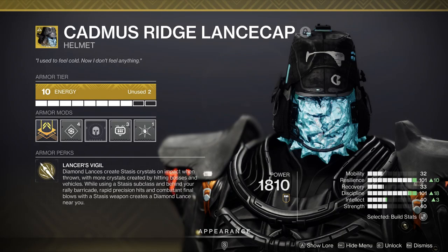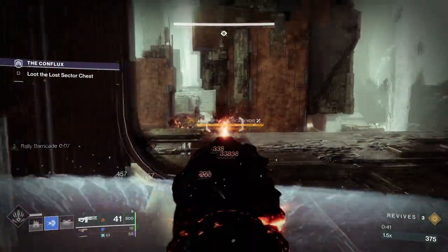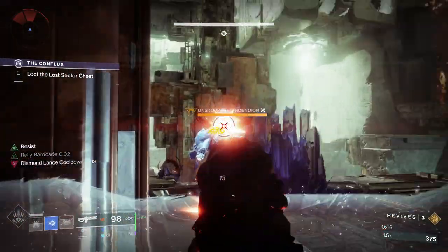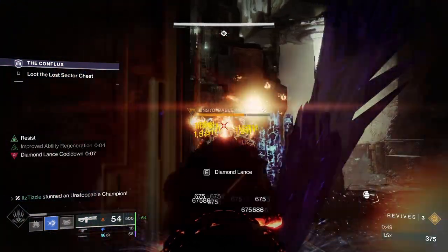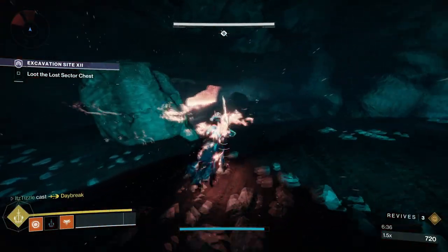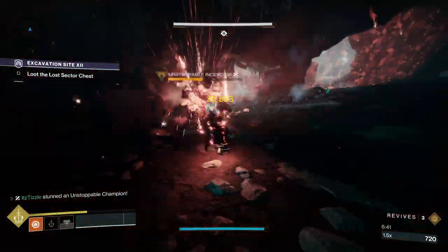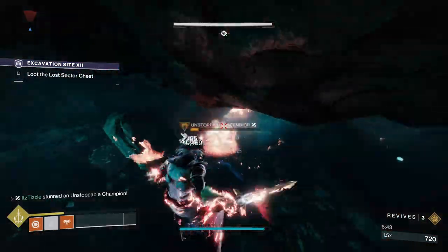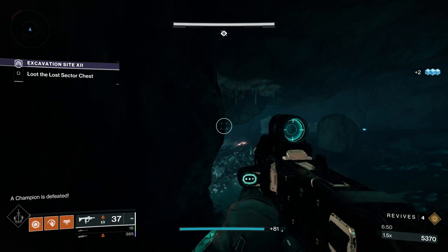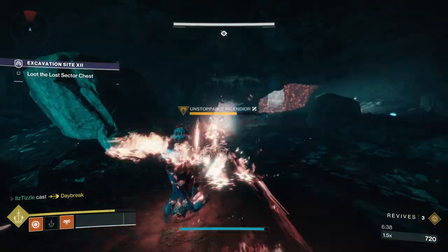I'm including the Cadmus Ridge Lancecap on Titan. Technically it is just Diamond Lance that does the freezing, so you could file that under an ability stun, but because it can make Diamond Lances without the Diamond Lance Aspect equipped, I figured I would throw it in on the list. And finally we have the Dawn Chorus. This doesn't apply more Scorch like Ember of Ashes, but the Scorch you do apply does more damage, so it is great with incandescent weapons. Additionally, if you run Daybreak, this will allow your Daybreak blades to deal Scorch, which will result in an ignition on a champ — though it requires a whole super.